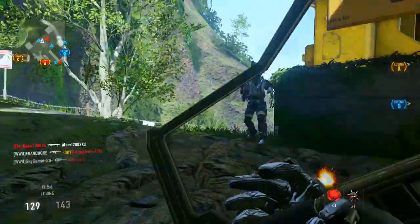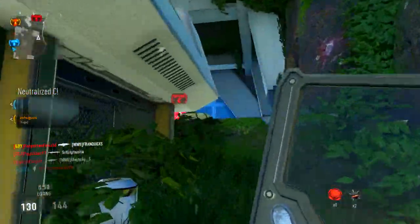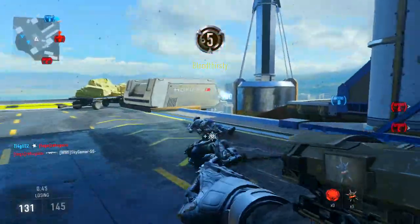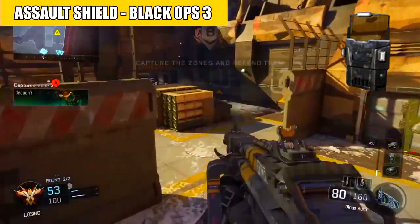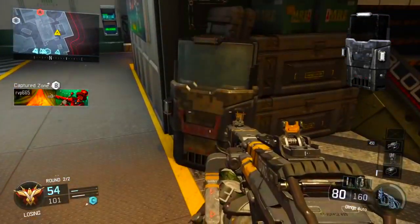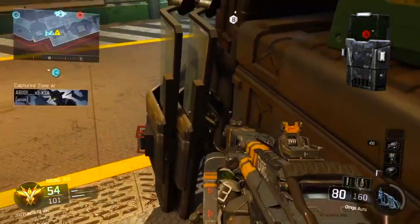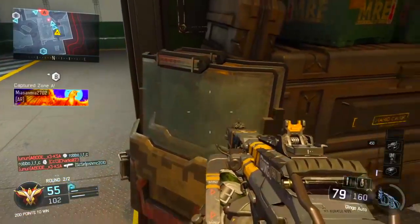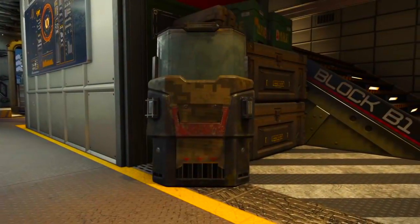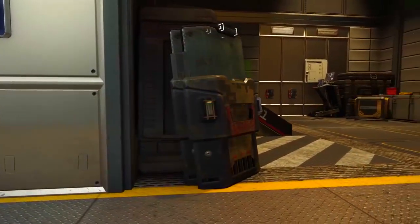In Black Ops 3, the assault shield returned from Black Ops 2, but you could not use it — you could only look at it. In Black Ops 3 multiplayer you can only look at the riot shield because it is only available on certain maps as a prop, as part of the environment. Which is a joke, because if the shield is in zombies, if the shield is in the single player, and if it is in the multiplayer as part of the environment, why can't we use it?